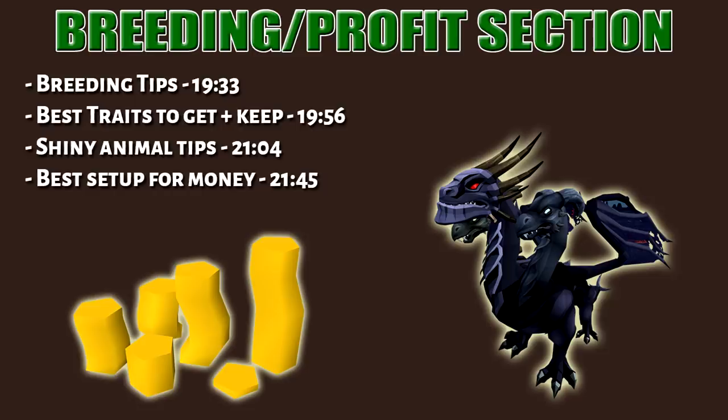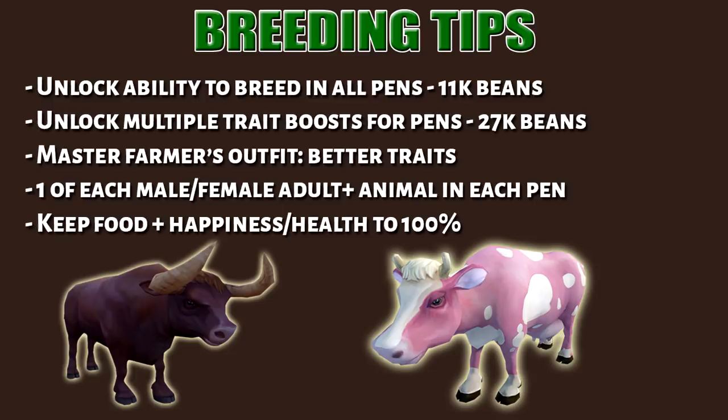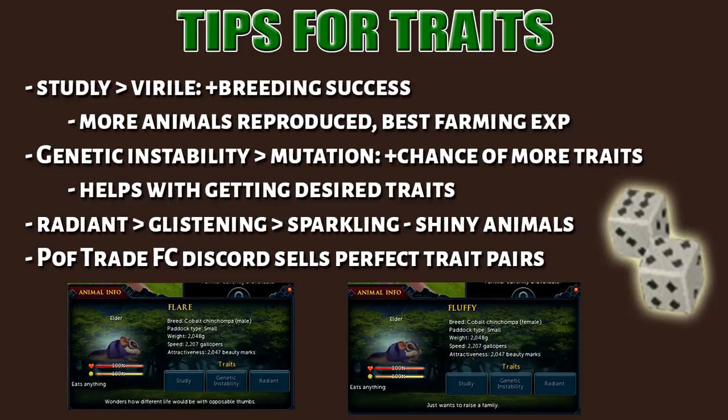Let's talk about the breeding and money making section. First and foremost, unlock the ability to breed outside the breeding pen — this costs a total of 11k beans. You also want to unlock multiple trait boosters, which will cost 27k more beans. The master farmer outfit gives you better traits. Make sure food is always available and keep health and happiness at 100%. The stud league trait will give you a higher breeding success, which in turn gives you more animals produced.